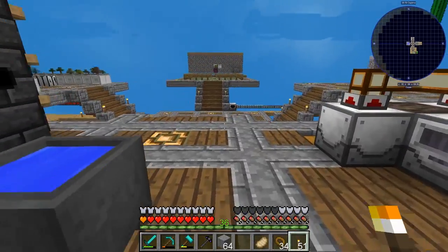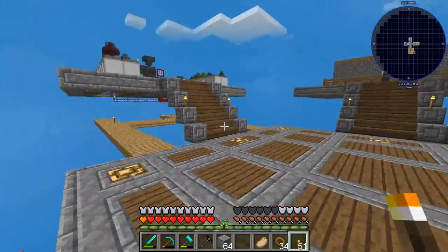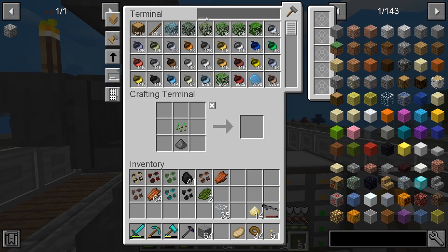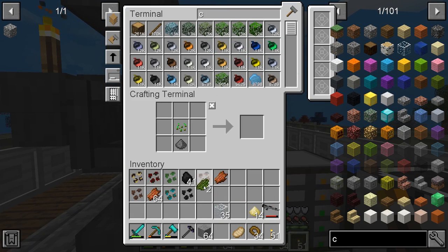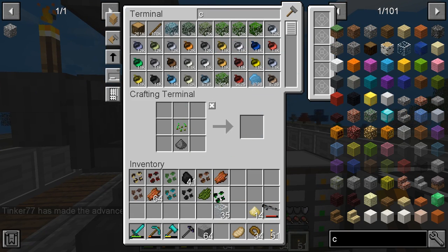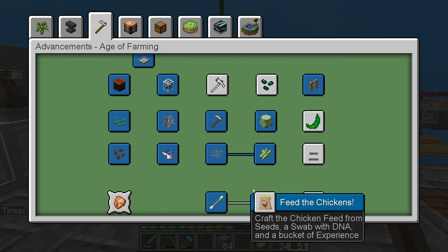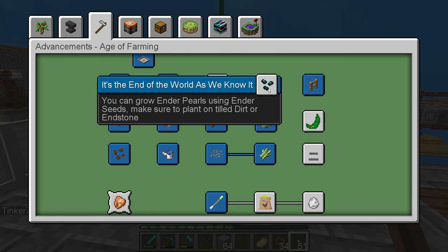Got the cactus green. We can now make the creeper seed — we made it and it completed the animal crops quest!